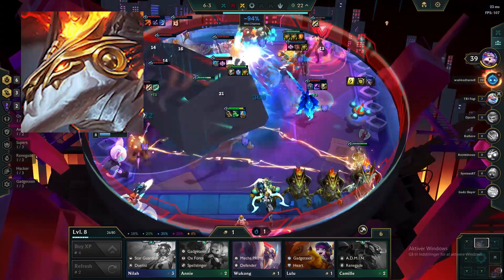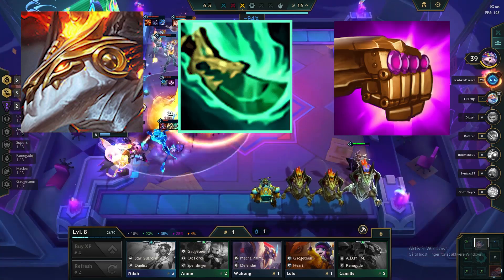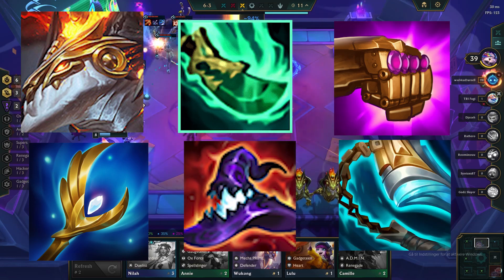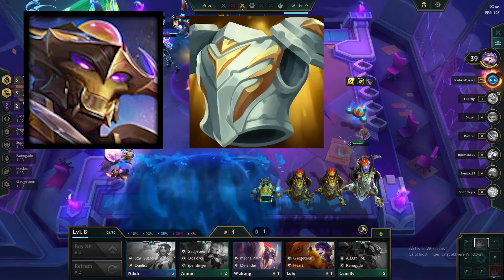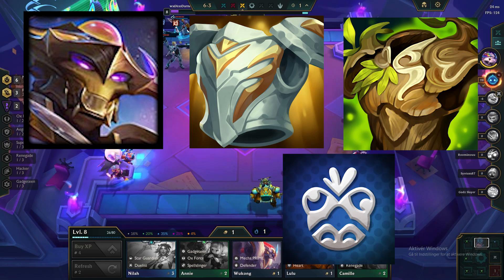Aurelion Sol is the one we are making items for first. We want a Shojin and a Gauntlet. The last item should ideally be Archangel, but Deathcap and Goldbreaker can be used as well. Aatrox will be our main tank, and here we want a Stoneblade and Warmog's. In the best case, we are also getting a Mascot emblem.